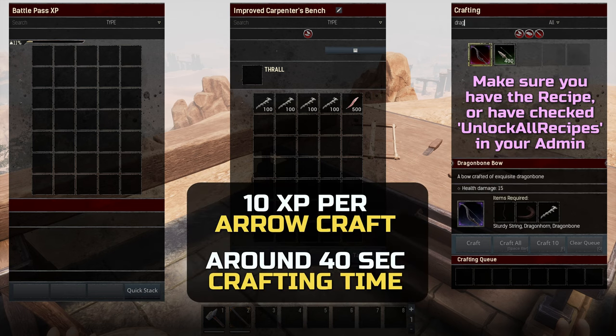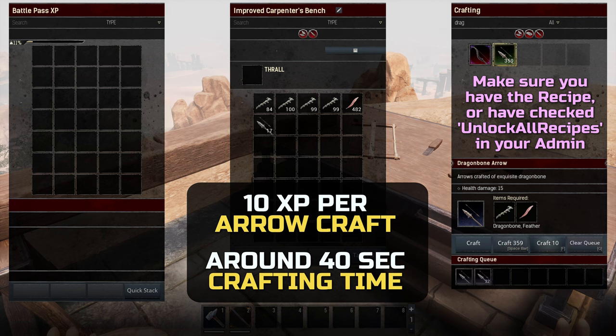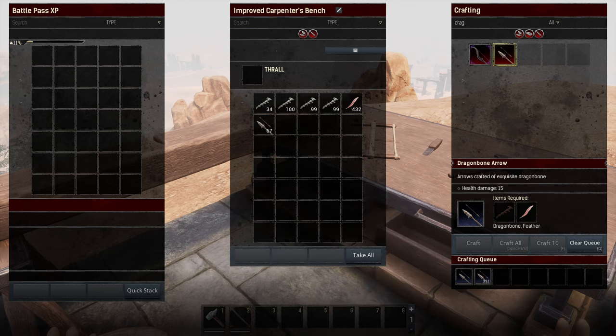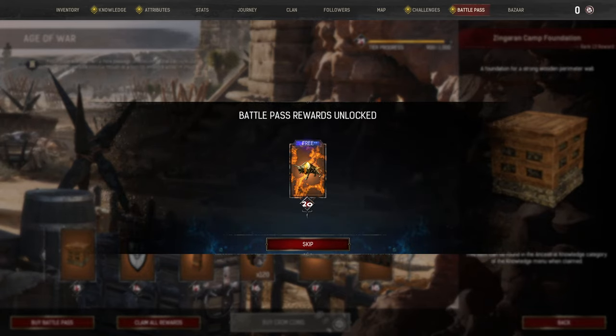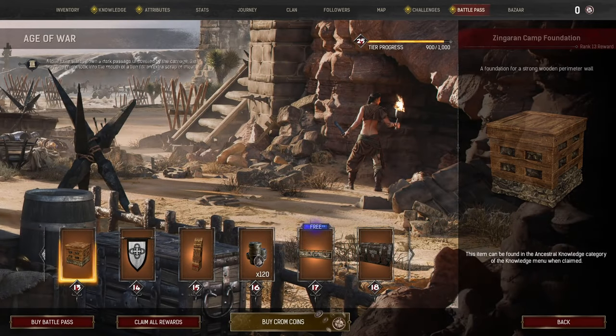40 seconds later, it's done. You will have capped your daily battle pass XP and received 8 battle pass levels. If you don't care about spending 5 minutes more over the 7-8 days, you can also simply use 1 bench to craft 800 arrows rather than hassling with 2. What you need to do at this point for the next days should be pretty clear. With the daily battle pass XP cap being 8 levels, it will take 8 sessions to max out the battle pass.